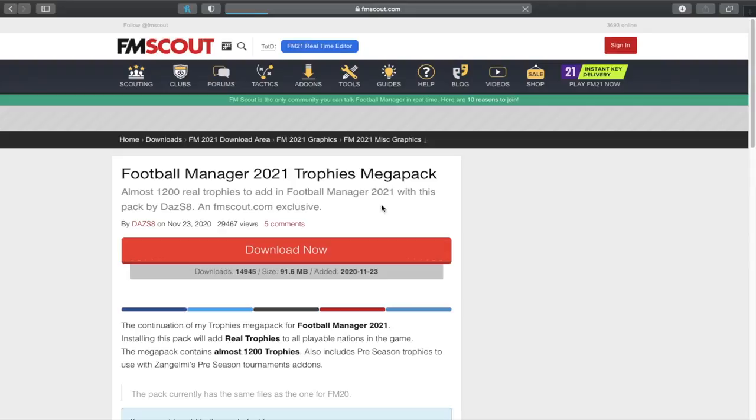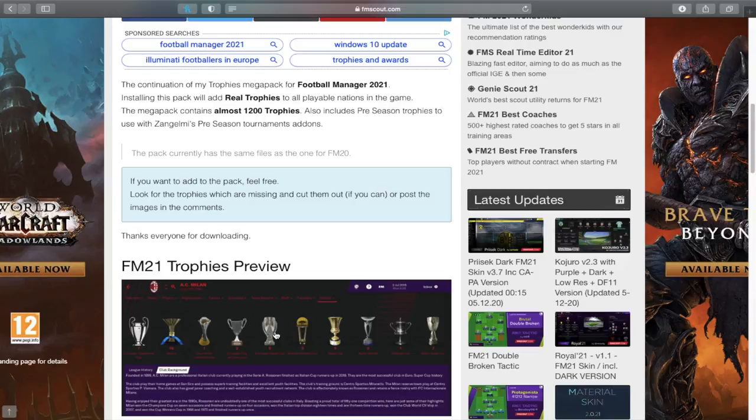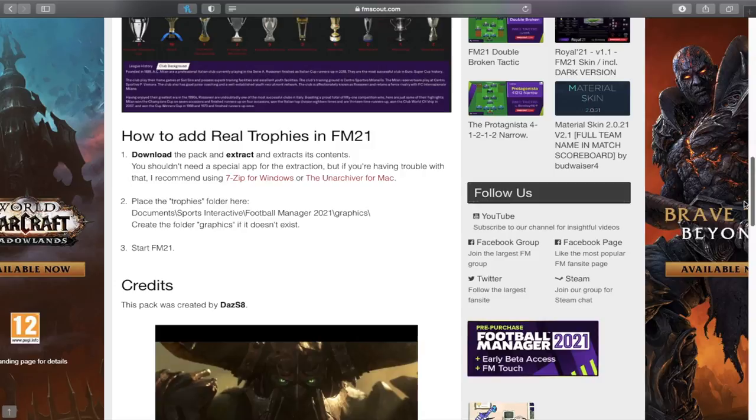You'll be taken to the trophies mega pack page. These are the kind of results we're going to see if it installs correctly, which it should. This pack contains almost 1,200 trophies and will add real trophies for all the playable nations in the game. 1,200 trophies is a lot.